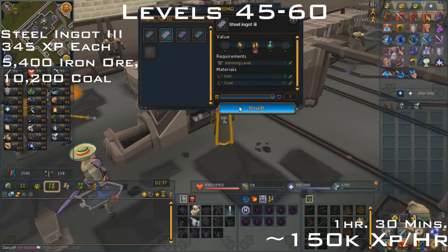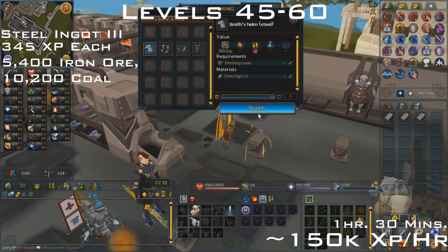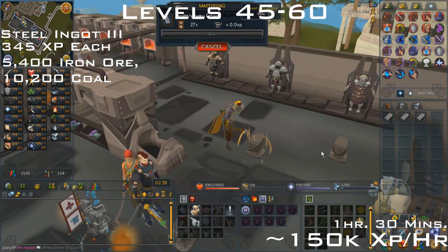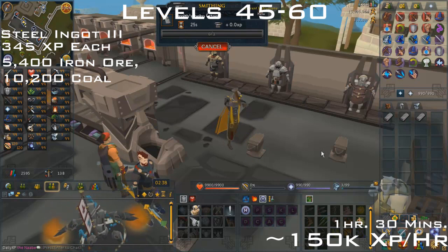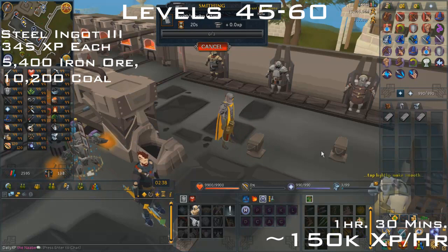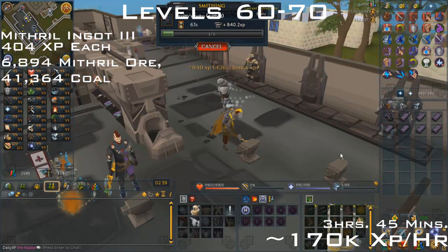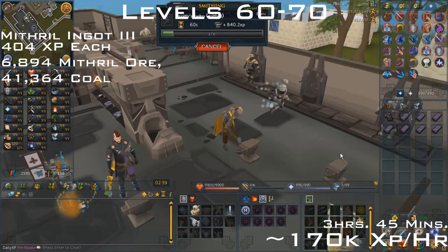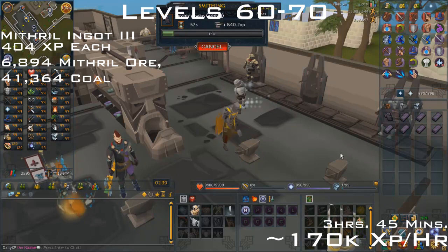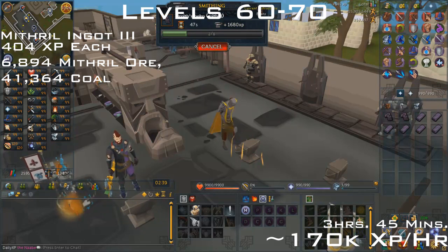From levels 45 to 60 you want to make steel ingots III. These give 345 XP per bar and is about 150k XP per hour. You'll need 5,400 iron ore and 10,200 coal. This will be creating 1,149 ingots and should take you around 3 hours and 45 minutes.